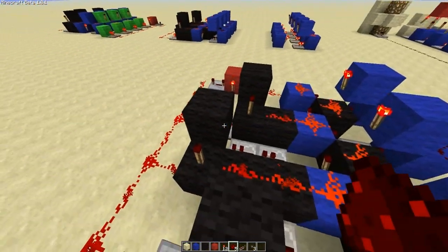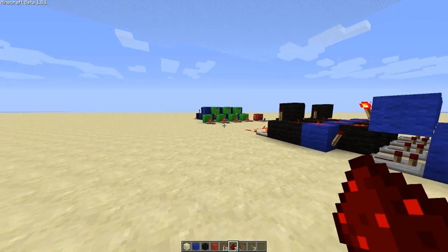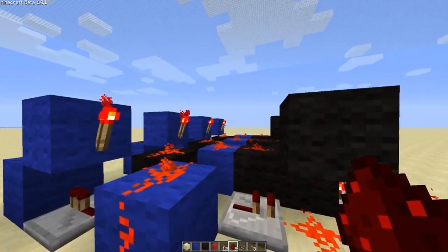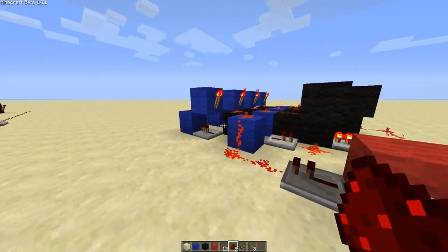That's the add line done. Now if you want to be able to subtract, we've got to add this green section to the back to allow you to pull the torches back one at a time, which is more useful for seven segment displays than for the combination lock.